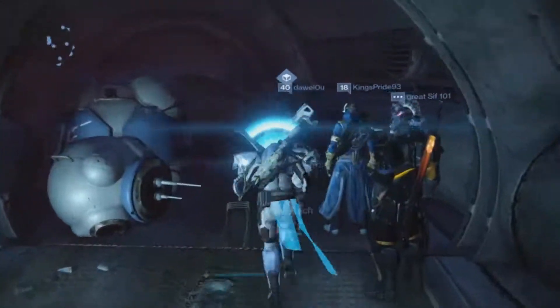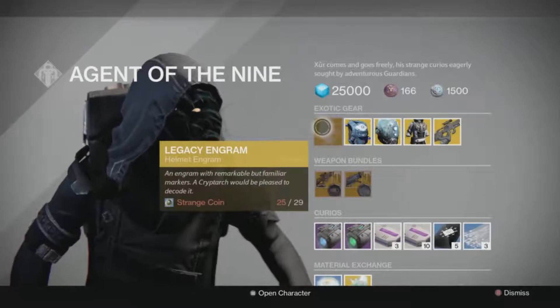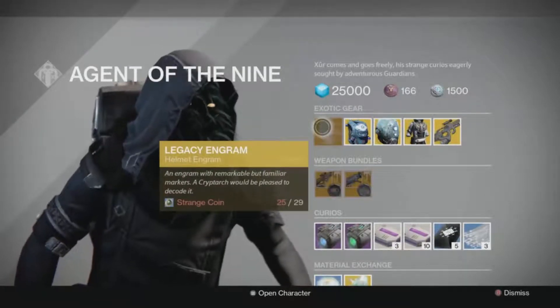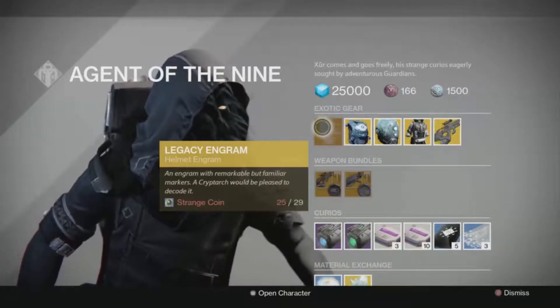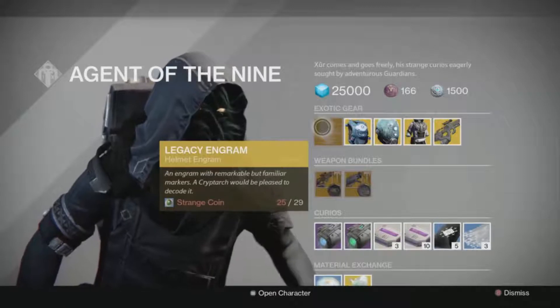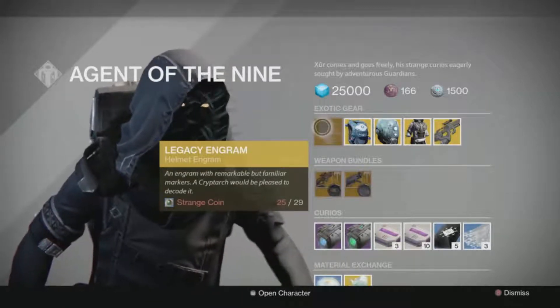Xur this week is selling for his legacy engram a helmet engram. So if you're missing any helmets from year 1 or 2 that you would like to get a year 3 version of, it is 29 strange coins to get one. Remember you would then want to go to the exotic wall in the tower to purchase the better version of it.